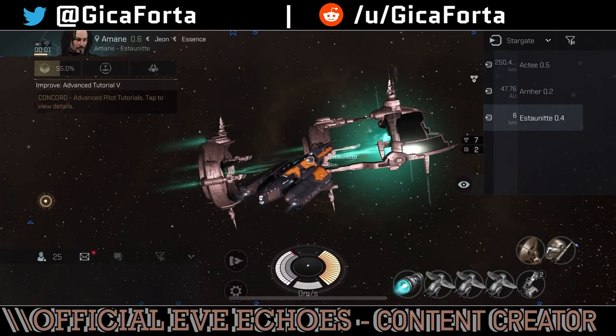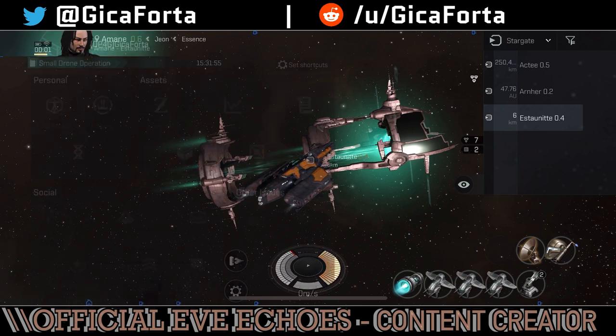Right now I'm basically just sitting in space on a gate, chilling in my Algos. I've got drones and some weapons, but I'm going to focus mostly on drones and fly mostly drone boats. That's my ideal in life. So — the Galente Ship Tree.